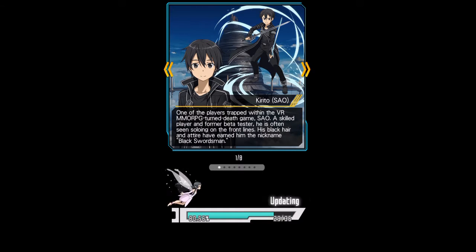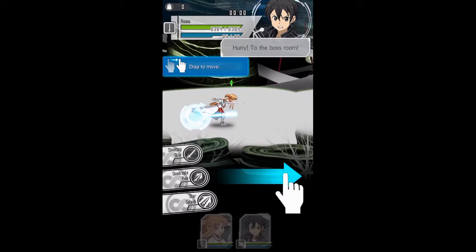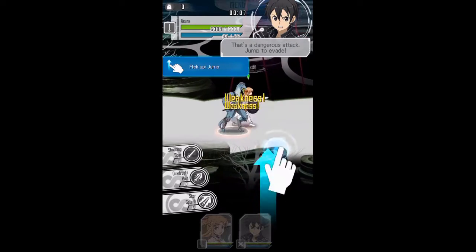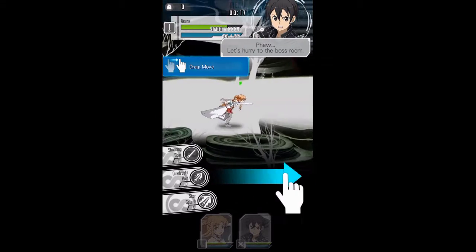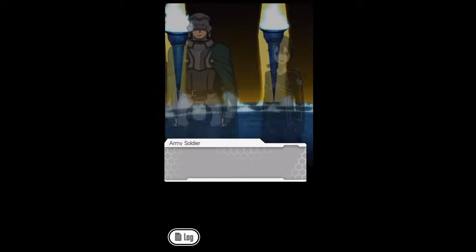All right, does some downloading. Drag to move, all right, hurry to the boss room — tap to attack, okay. Swipe side flick — okay, there we go, so it's kind of like a beat-em-up game. It keeps doing this downloading; not quite sure what that is, but I guess it's gonna show us some of those characters.